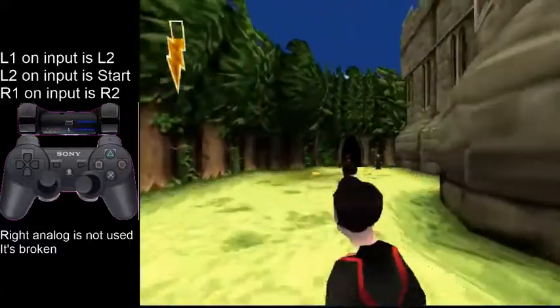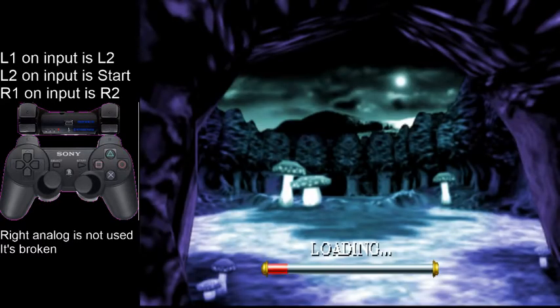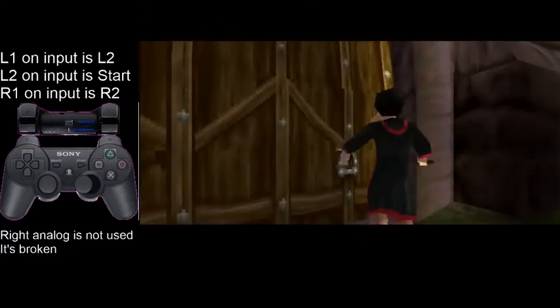Right here this guy's trigger is so tiny you can just walk to the left of him. And here you want to hold up-right and mash square, so you can skip a little automated walk. That saves like 0.3 seconds.